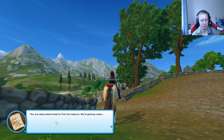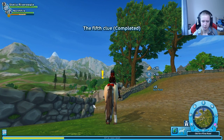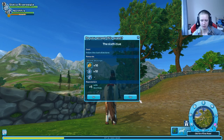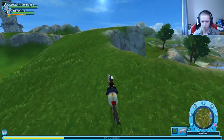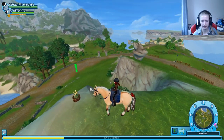Mississippi Jones says: 'You are really determined to find the treasure - we are getting close. Next to you there's a high cliff - right up on it and look around for the next clue.' There we have the high cliff. There was a clue on that cliff!